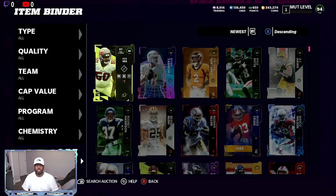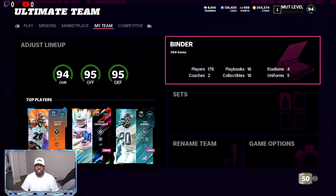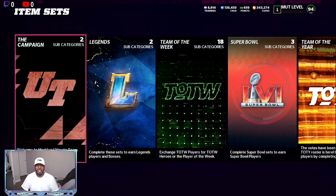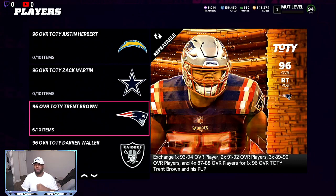Now the new team builders also dropped today, and you can do the team of the year set and make 50 to 60,000 coin profit every single time. The price is not set yet, but if you go down to the team of the year set, you want to snipe as many legend pieces as possible. I'll go all the way down to the bottom — you can see I got six items already entered into this.